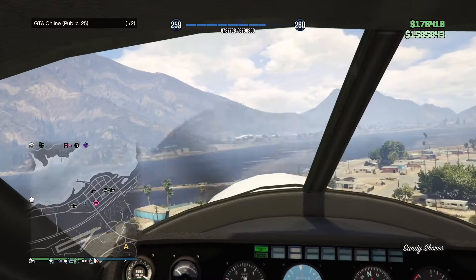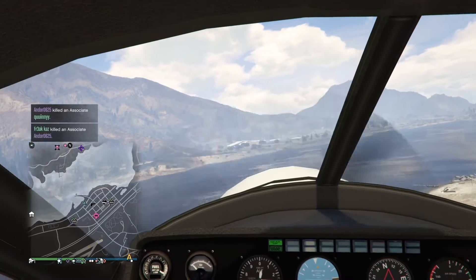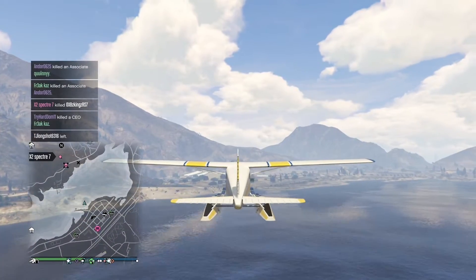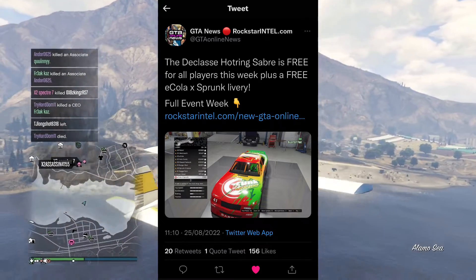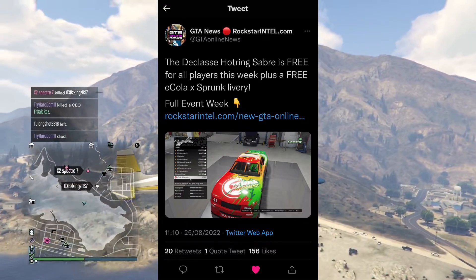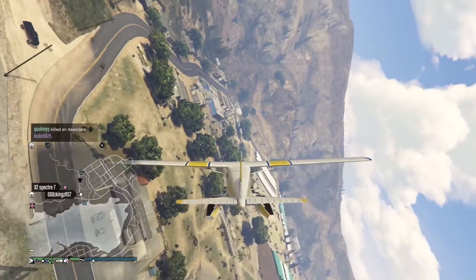What's up guys and welcome to a new GTA 5 news update video. Today we're going to be talking about the Declasse Haunting Sabre and many more news. The Declasse Haunting Sabre is free for all players this week, plus a free E.Cola and Sprung livery, as you can see via this tweet by GTA News. Just head over to San Andreas Autos and get it for yourself.